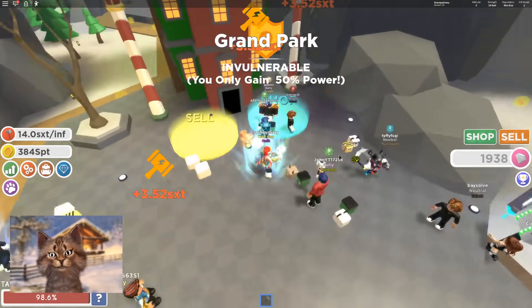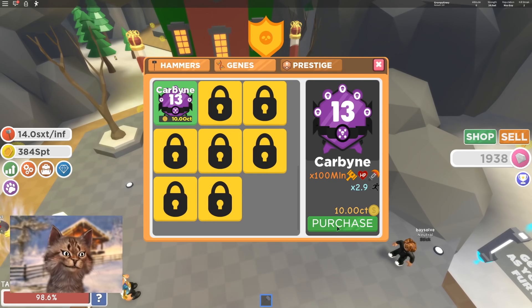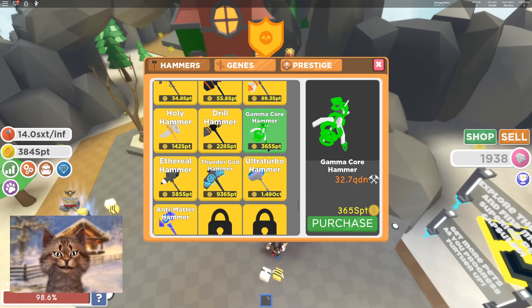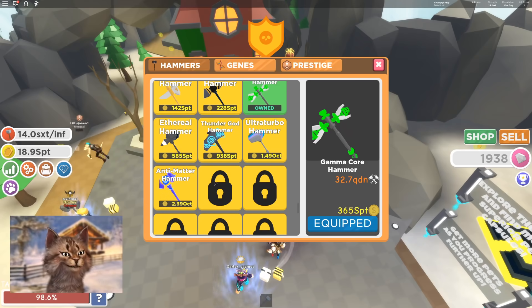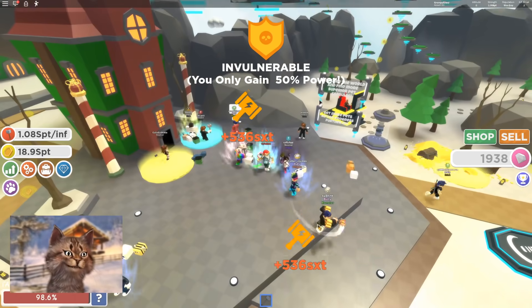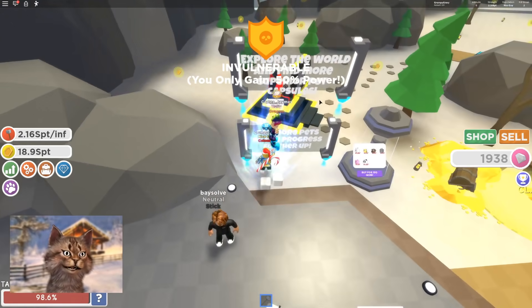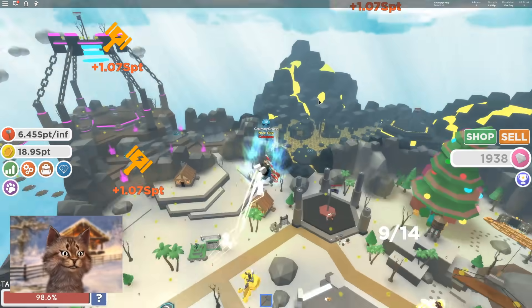Look how much money I have — 300 SPD. Can I rank up? Can I get the... I need to buy this. Okay, I don't have enough. But what is this? Oh my god, look at the crazy hammer I can get. Let's get this. That's insane. What is this? 'Beyond the world, find more castle pets' — oh, this is just telling me to go up.